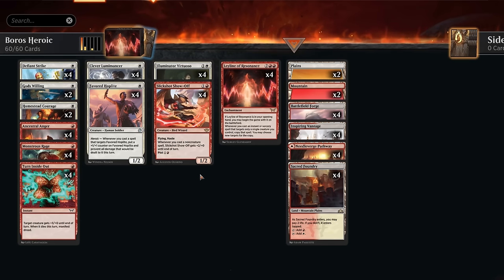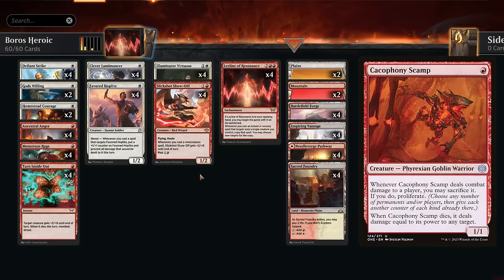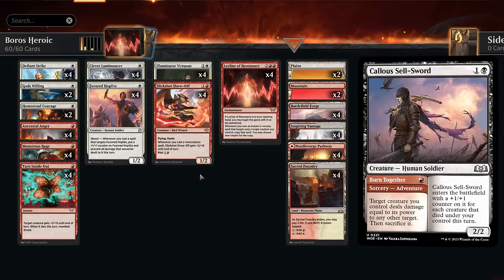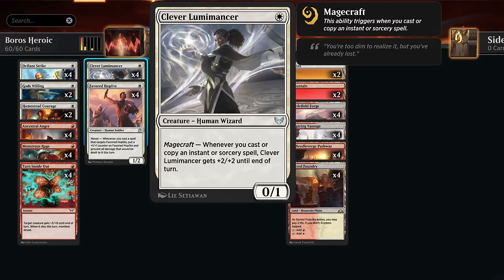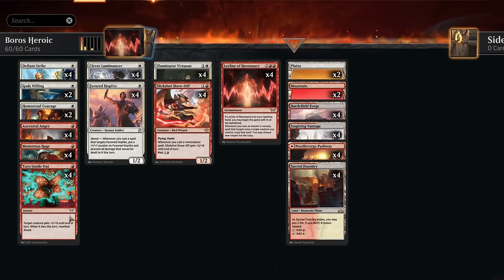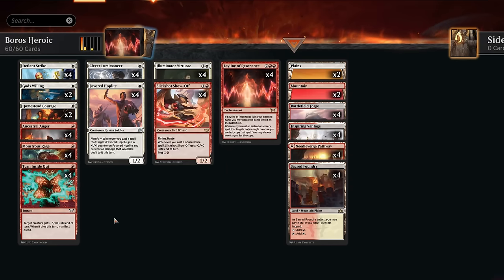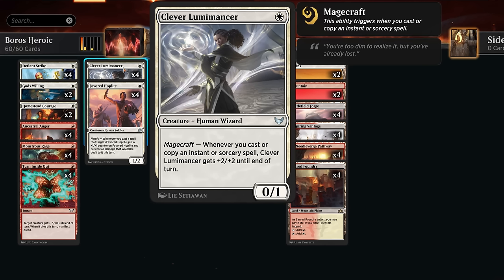This deck is actually less likely to win the game on turn two than the Mono-Red standard version since we don't have Cacophony Scamp and Heartfire Hero to set up the turn-two kill. But we could still technically get there with a turn-one Clever Lumimancer if we have a Leyline in play — it gets +2/+2 whenever we cast or copy an instant or sorcery spell. We'd need two copies of Turn Inside Out, giving three extra power each copy, so that's plus six each, plus two Lumimancer triggers per copy for +10 power per copy, meaning two copies is +20 for exact lethal.